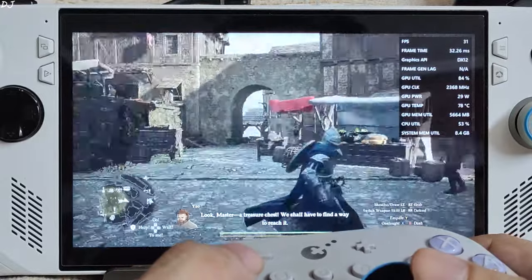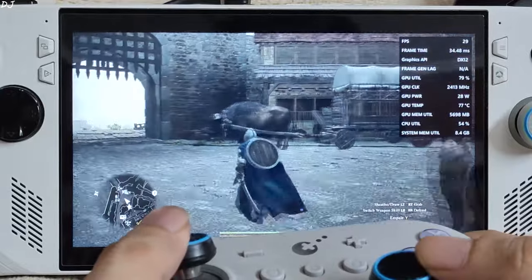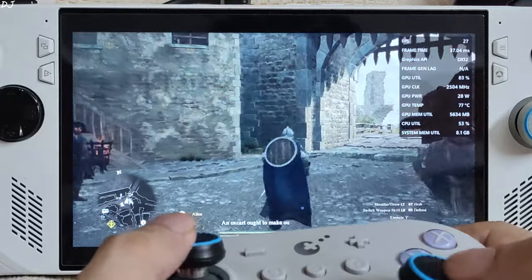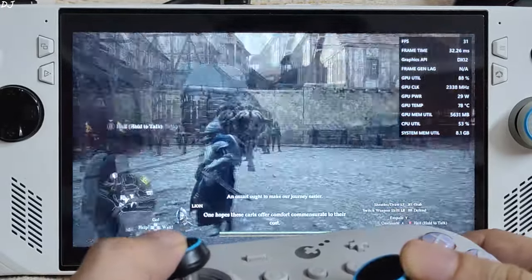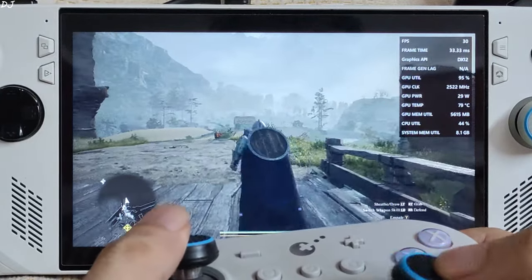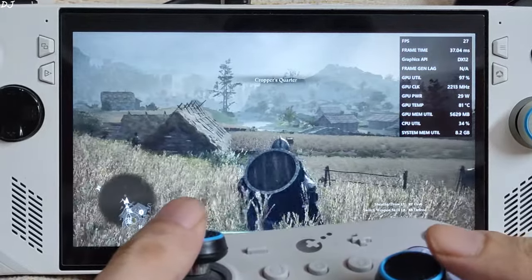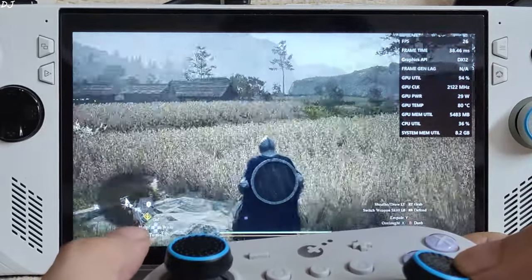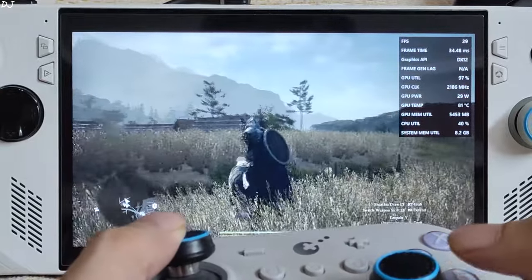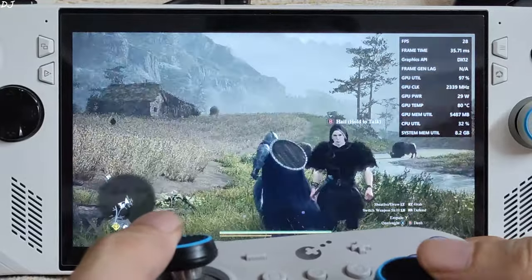The entrance of Vernworth is very demanding — expect a few FPS drops. There's the Oxcart. FPS drops down to 28, 27 FPS. An Oxcart ought to make our journey easier. Here FPS drops down to around 26. Audio is not stuttering though. You can play the game this way — not the ideal experience, but the game is playable.